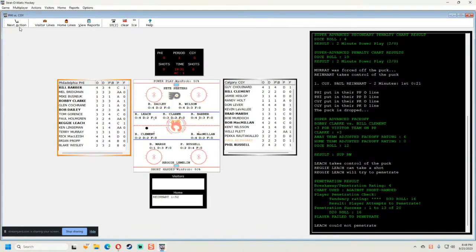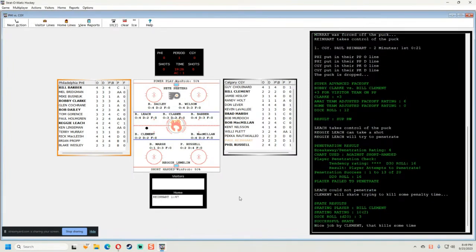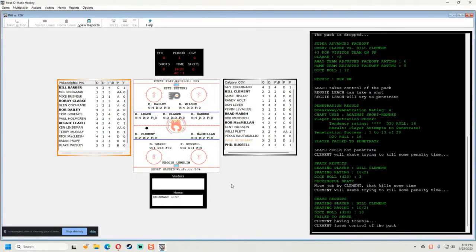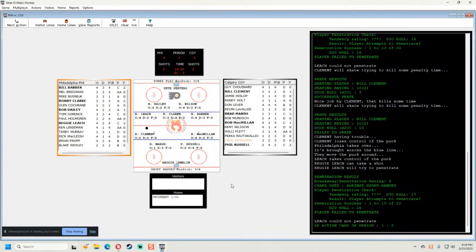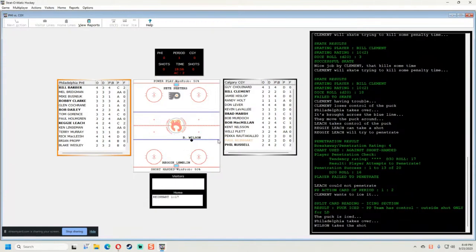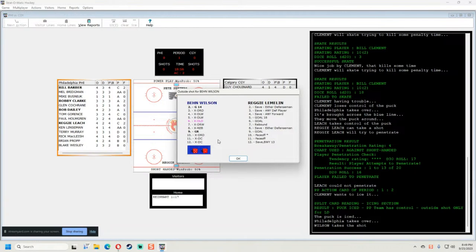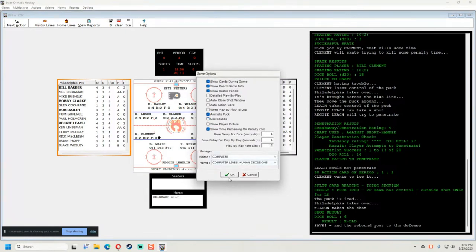Leach could not penetrate. Clement has the puck — with a three that's a successful skate, so we killed some time. I try to skate again but he fails and loses the puck. Philadelphia takes over; Leach tries to penetrate again and fails. It goes back to Clement — let's ice the puck. It's iced. Then Wilson gets an outside shot — it's a save, going to the left defenseman.